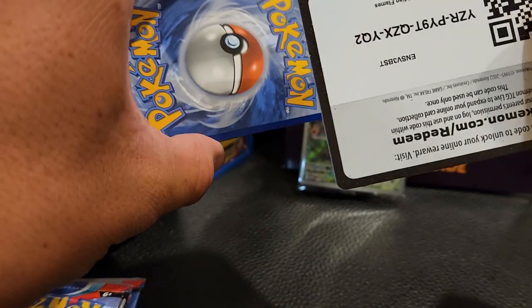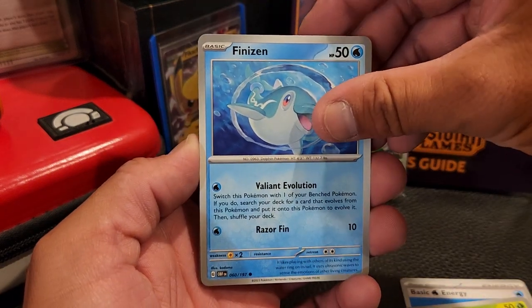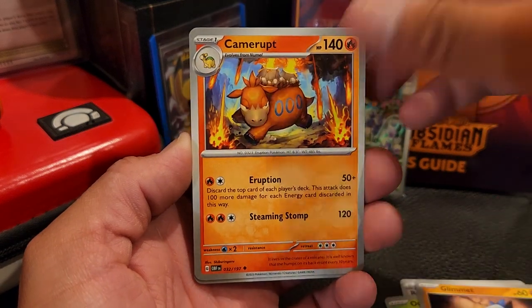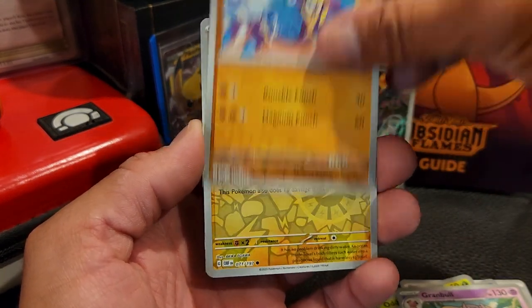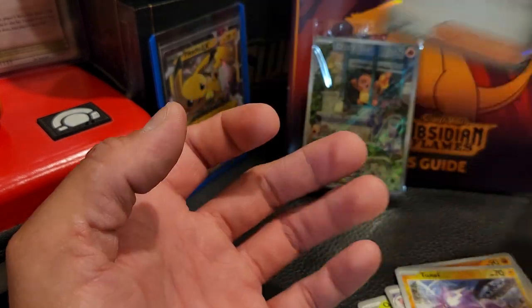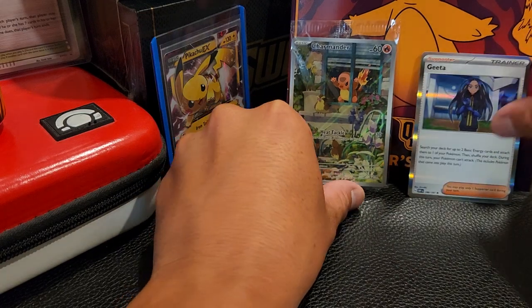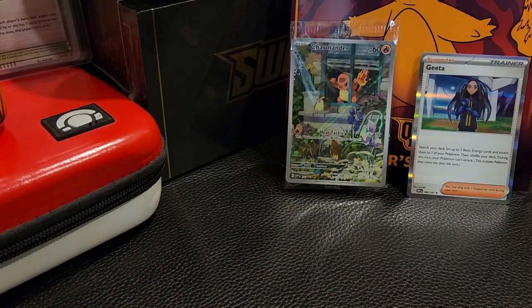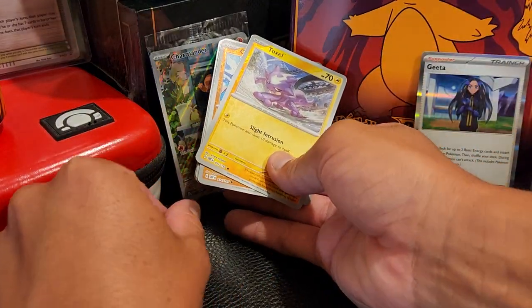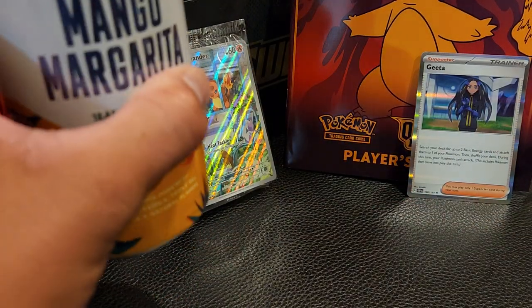Hope everyone has been doing really well. Code card right there for y'all. Let's go — energy up front and center. We got Water, Oddish, Finizen, Herdier, Glimmet, Camerupt, Palafin, Clodsire, Granbull, a Crop Brawler reverse, a Toxicroak reverse, and next we've got a Geeta holo. Let's put the holo there and our big hitters on this side.